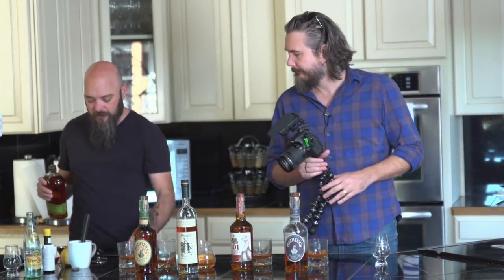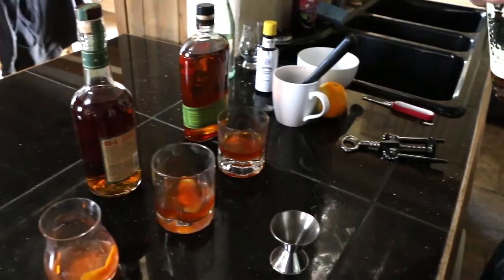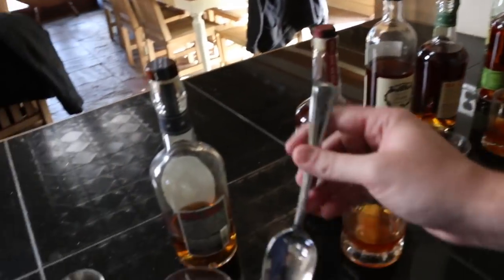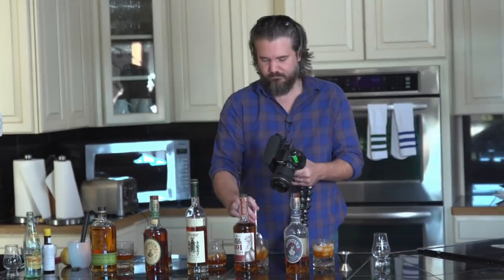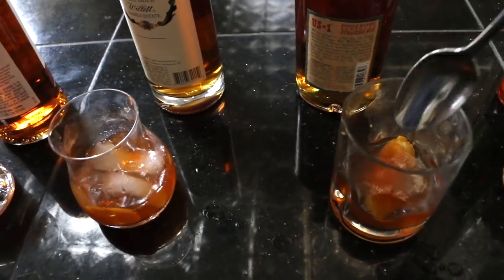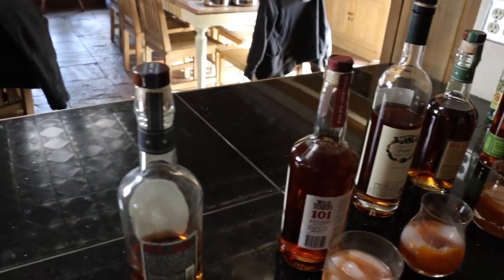We're going to start with the Bulleit rye. Mix those together while I get some ice — don't get too aggressive because we don't want to lose the carbonation. Adding ice, stir enough to get everything in there, but not too aggressive so we don't overly froth everything. We're not using fancy ice cubes, but this is more like what you'd have at your house anyway.